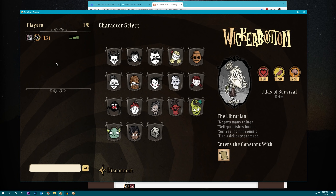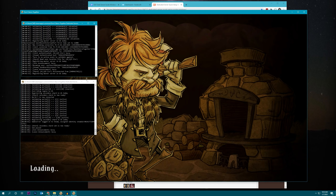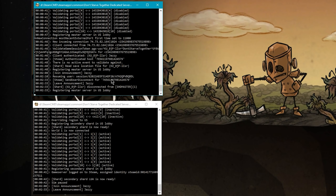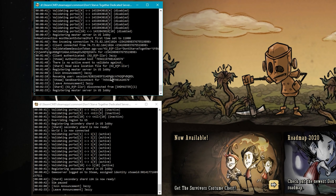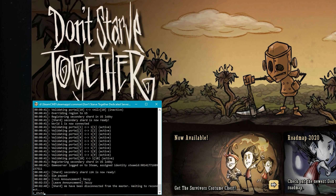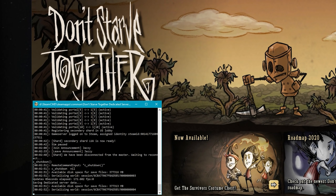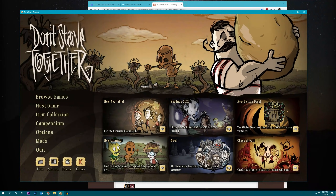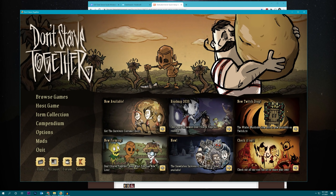Your server's set up, other people can join, and you're basically good to go. One important thing to remember: when you want to shut down your server, do not just close these windows. What you want to do is type c_shutdown() on each of the windows. That will make sure the server saves before shutting down so no data gets corrupted. And that's basically how you get a server set up on your own computer.